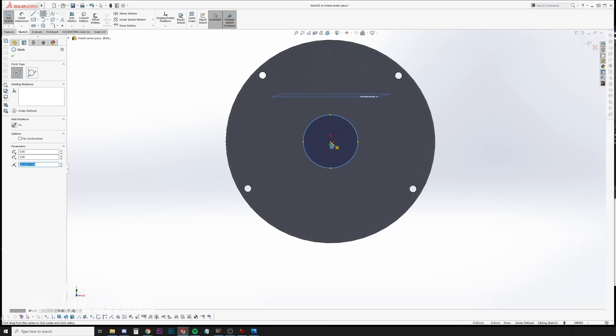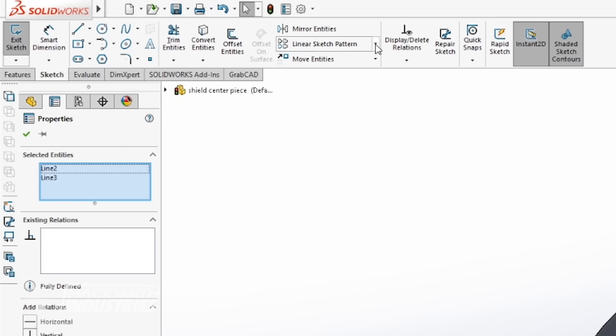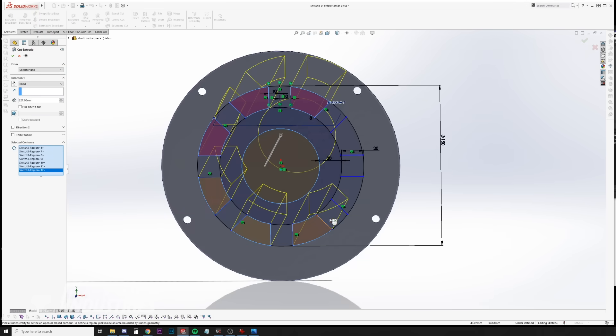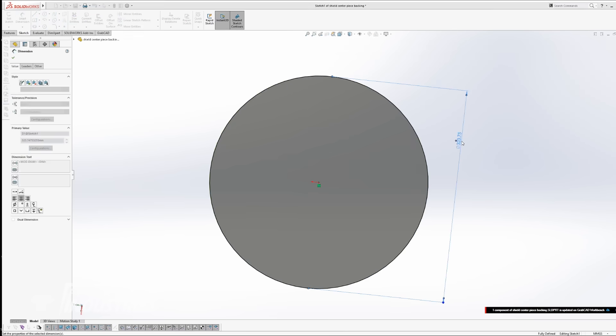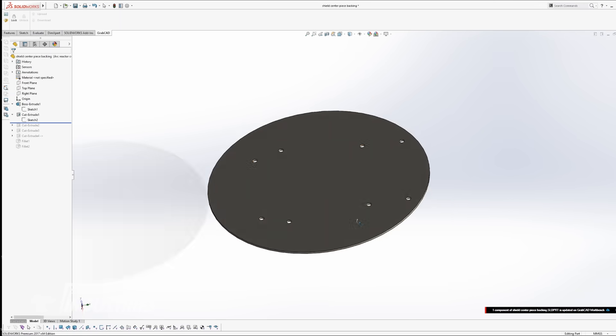Alright, now that we have the 3D model of the shield, we can start designing the modifications to turn this into Civil Warrior's shield. First up, let's make the frame of the arc reactor. And we're going to need a backing plate for all the electronics. Alright, this is looking pretty good — let's start adding the tech.